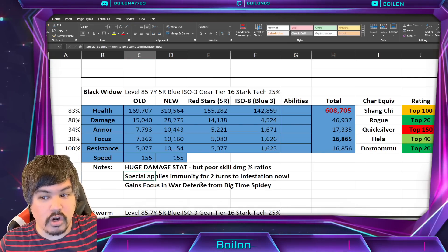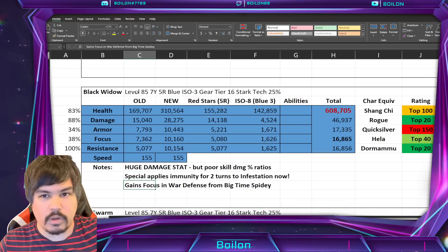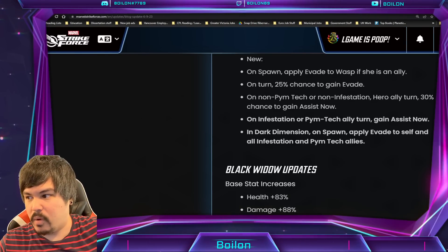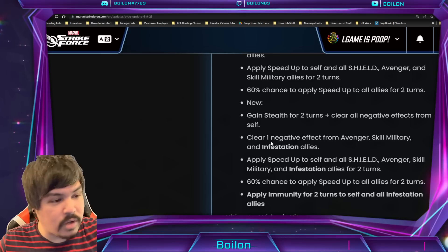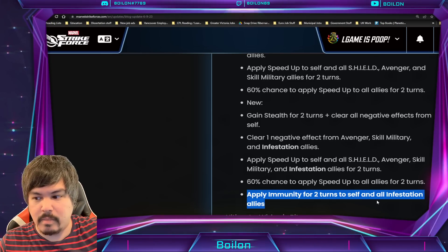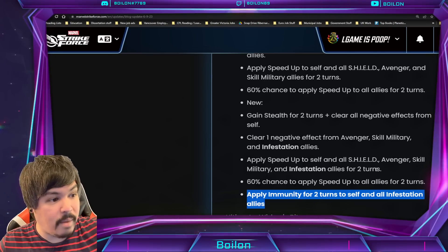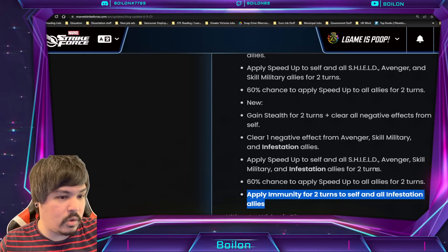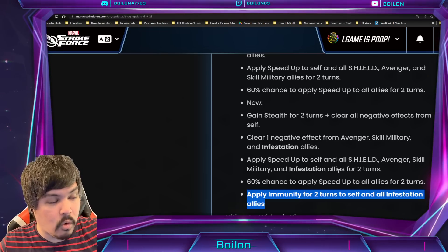Her special now applies immunity for two turns to Infestation team members, and of course she gains that focus from Big Time Spidey. I would say that's probably the biggest thing that improved Black Widow's kit — that part of her special that got changed. She also does clear one negative effect from Infestation allies, but it's this immunity for two turns to self and Infestation allies that's going to be crazy, applying basically right away.